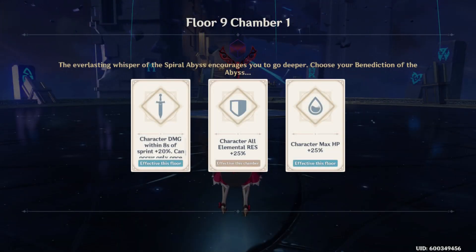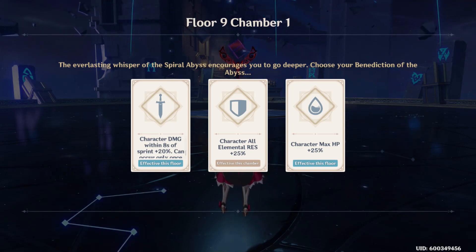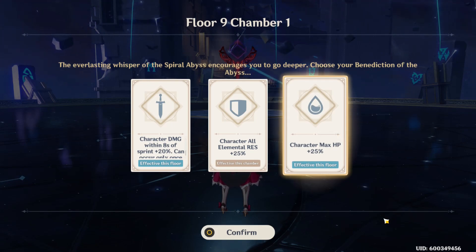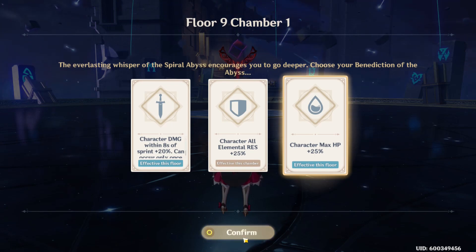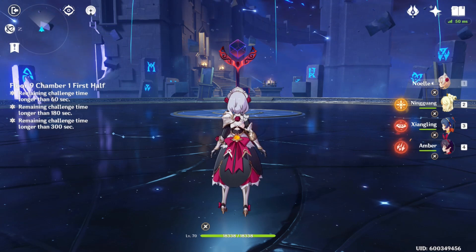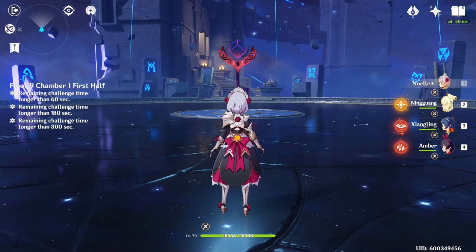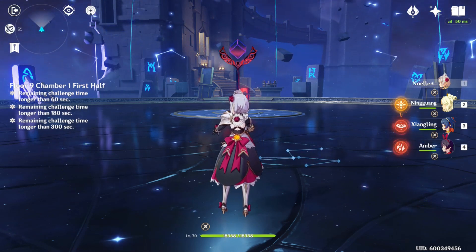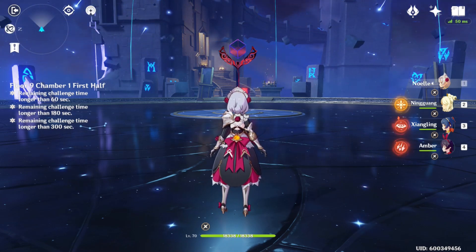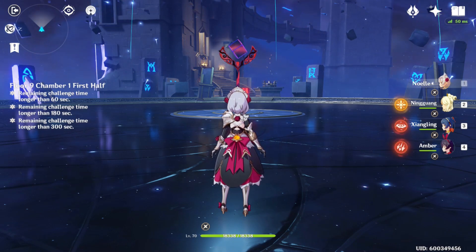Okay, we're at floor 9 of the Spiral Abyss — this is the best floor to showcase Noelle's healing and damage potential. This floor doesn't have modifiers that affect her, so I'll pick the max HP blessing since it doesn't affect her damage stats. I'm running two Geo characters on this team, which gives 15% more attack damage while under a shield. With the four-piece Retracing Bolide, that bumps up to 55% more damage while shielded. I also have two Pyro units — you can use any two Pyro units — which increases damage by 25%.